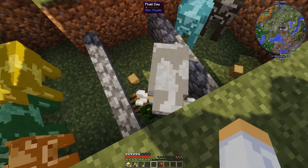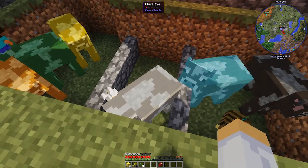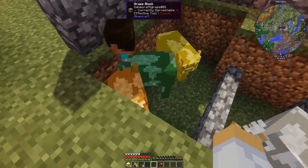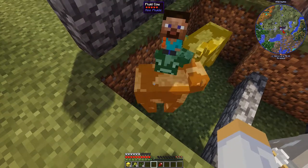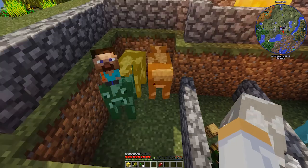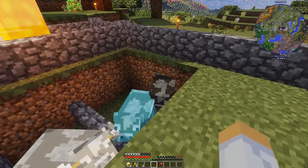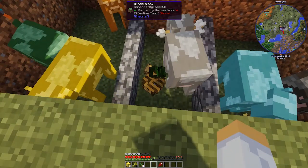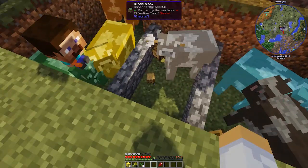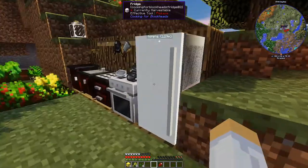He is a starlight fluid cow. The orange one is — I think signalum. This one is pulsating iron, this one is glowstone. And down there I've got some log chickens producing logs, which is kind of cool. Over here we set up a Pam's HarvestCraft kitchen.